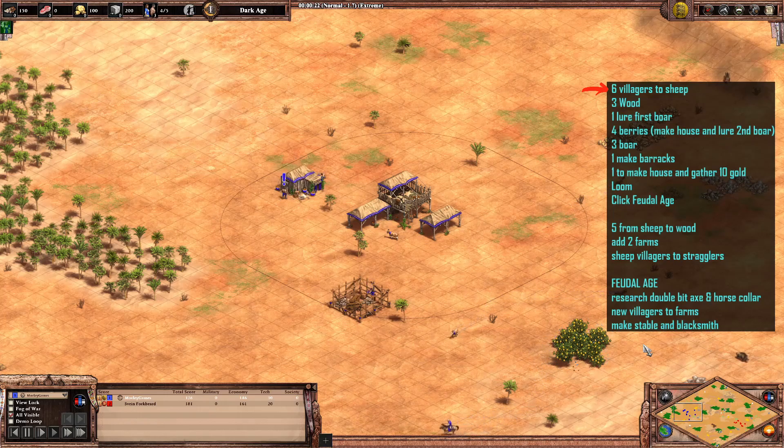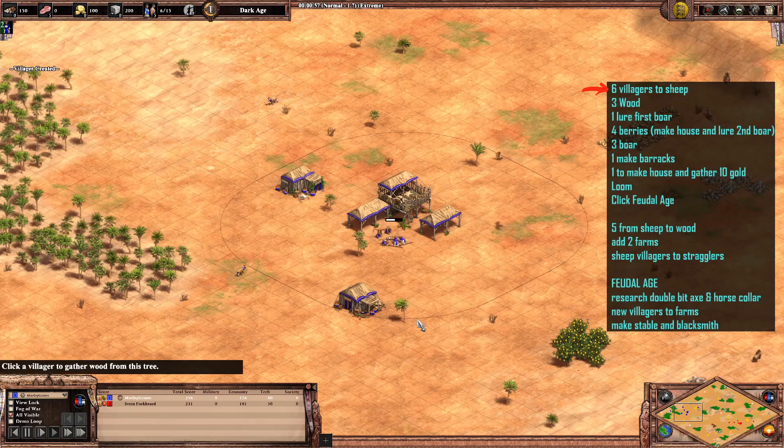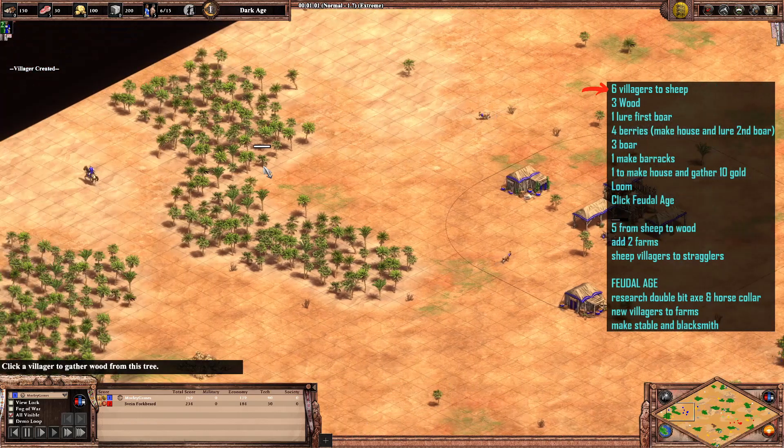This is pretty much based off of Hera's existing build order for 20 pop Bulgarian Men-at-Arms. It's a ridiculously fast Men-at-Arms rush — you're basically getting Men-at-Arms about one and a half to two minutes quicker than the standard 22 pop Men-at-Arms rush.